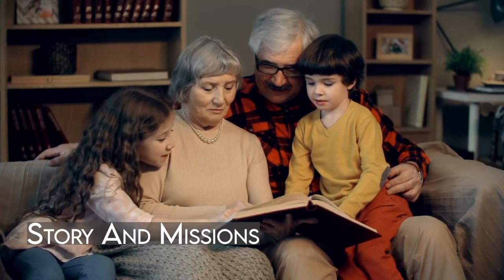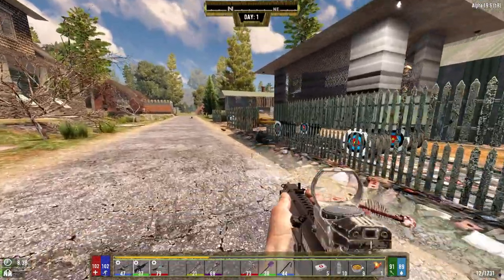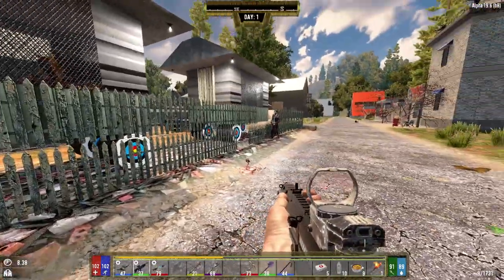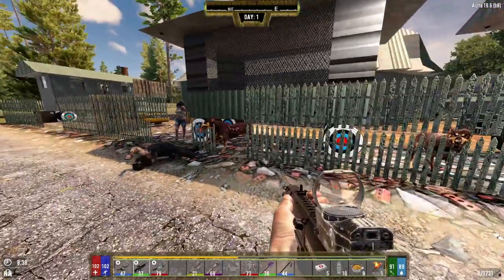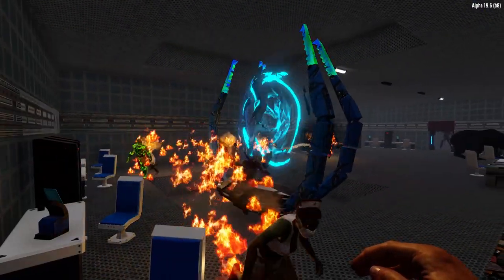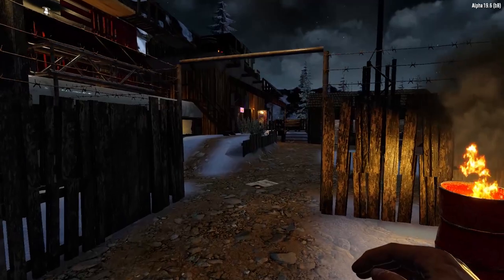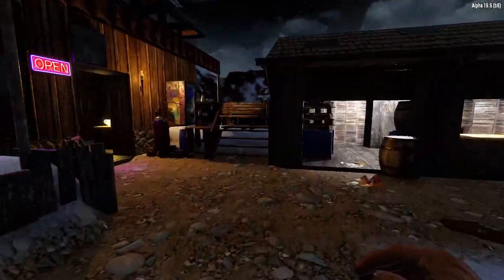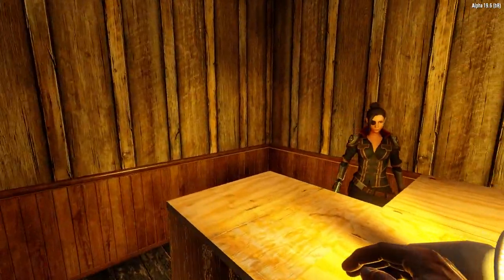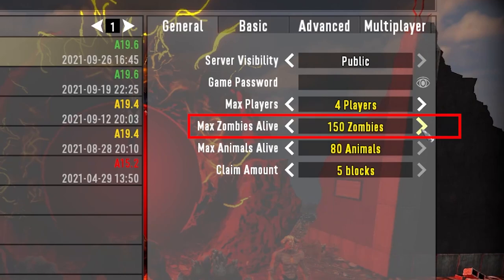Darkness Falls does actually have a story — not a brilliant one, but it does have a story. Seven Days to Die is usually based around exploring, crushing zombies, building a base and surviving horde nights, which there's nothing wrong with. Darkness Falls on the other hand gives you a story you can follow. It's not essential, but it does help you progress through various points of interest. The missions with traders also push your progress with better loot and skills, all helping you with the end game. You can even switch off horde nights, set the zombie counts to very high, and still have a really fun game.